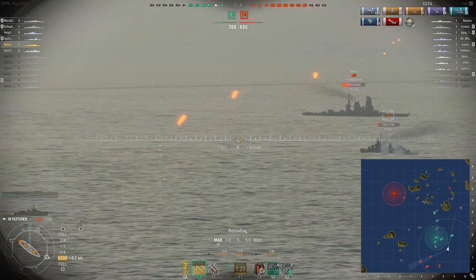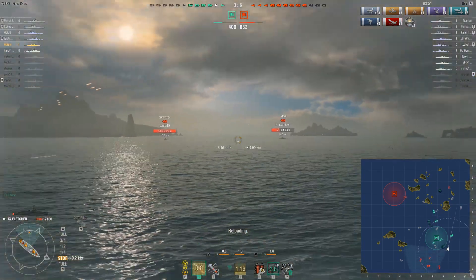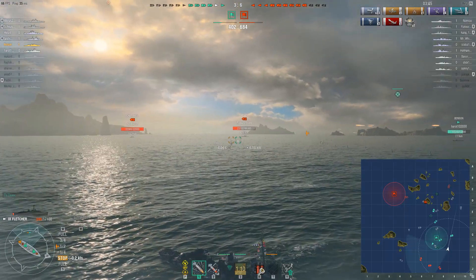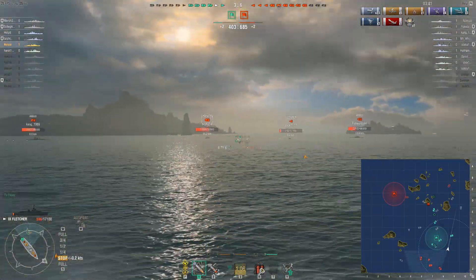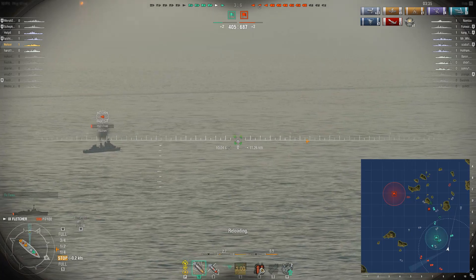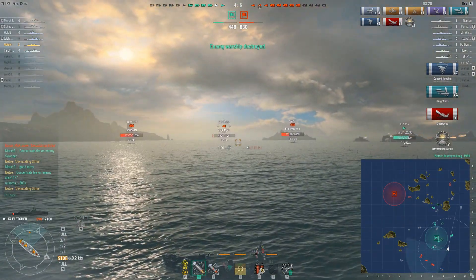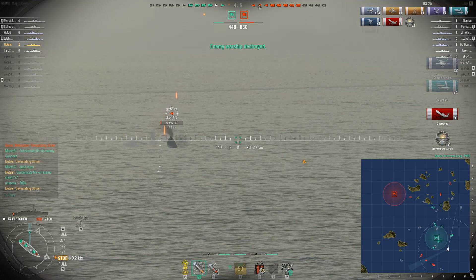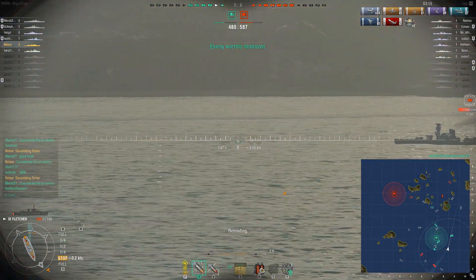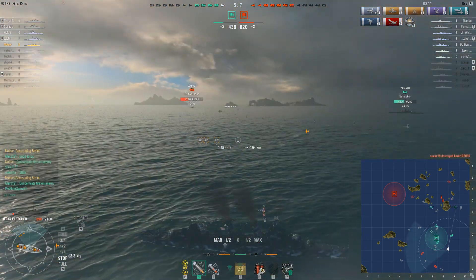I'm just trying to spread out fire, maybe land one or two, but I'm just not leading enough. He's never going to show himself the rest of the match. My torpedoes look pretty good - the Amagi is holding steady. Back to the Fletcher because he only has 752 hit points. Four torpedoes - the Amagi let four torpedoes hit his ship. He was just perfectly spread. That was a good shot by the friendly. Unfortunately, smoke won't last so I choose to hold my fire.